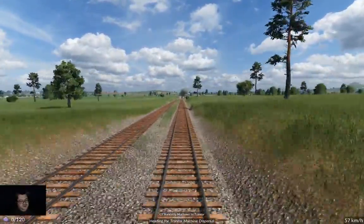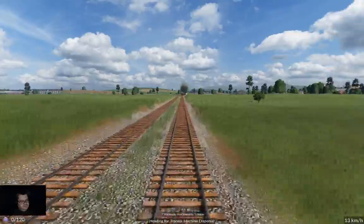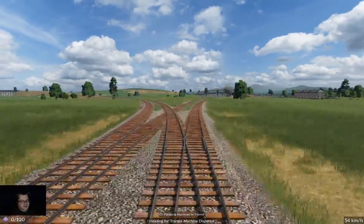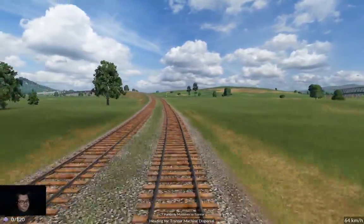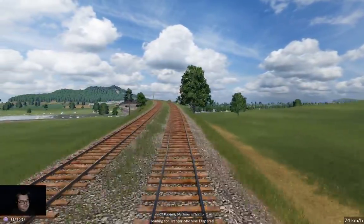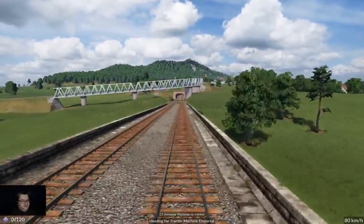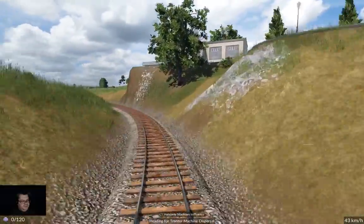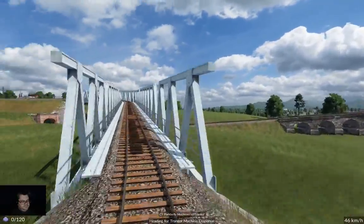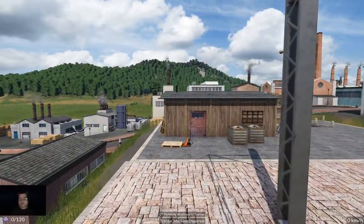We're coming off on our branch to work Trantor now. Now we head over the river with the high bridge. We should take the divergence here. We're going around the helix. And here we go at our destination. It works nicely.